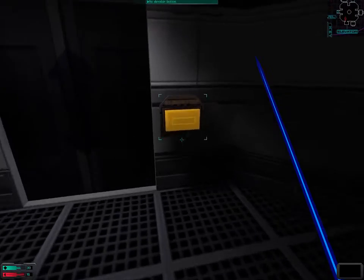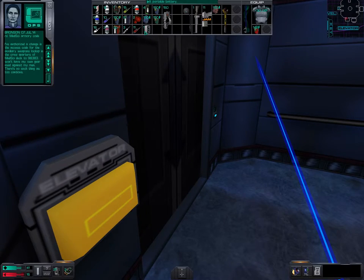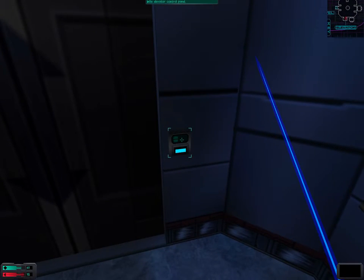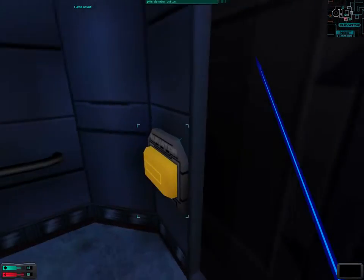Let us hide in the elevator and check the list of things we need to do. We got the armory code, so now we want to use it. Let's listen to the log file: 'I've authorized a change in the access code for the auxiliary weapons lockup in the crew quarters of Med-Sci deck to 98383. I won't have my own gear used against my men.' That was the log file from Bronson that we found in the Ops sector.